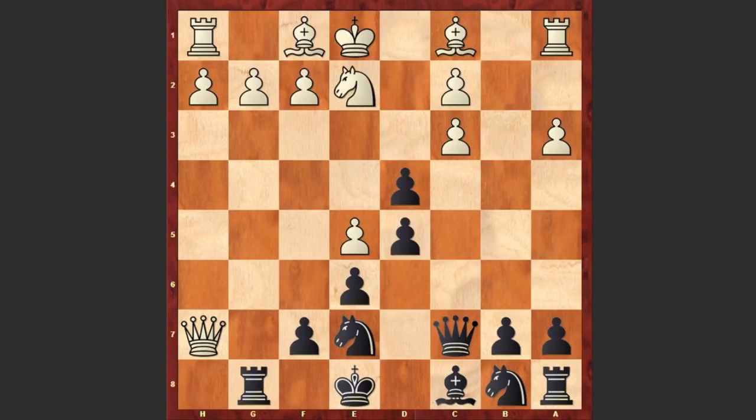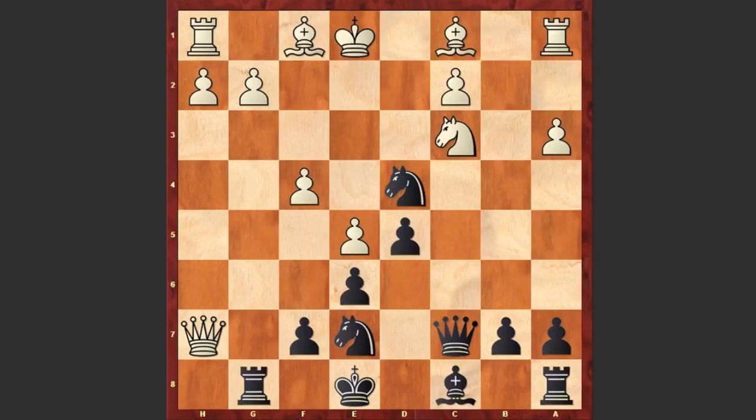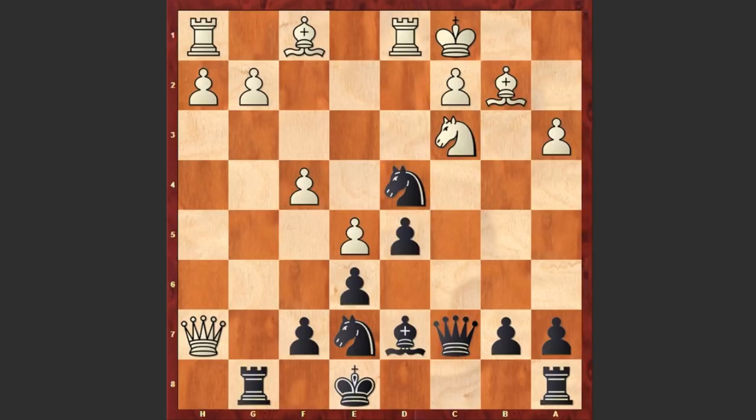Qc7, Ne2, Nc6. Of course, capturing on e5 is not a good idea because White can gain advantage. That's why instead, after Ne2, we see Nc6 — the main move f4, dxc3. Now the main move is Qd3; if Bd7, only then White is capturing on c3, but we see Nc3 at once. Here comes Nd4, Bb2 — the c2 square is safely guarded by the queen. Bd7 and Giri castles queenside.